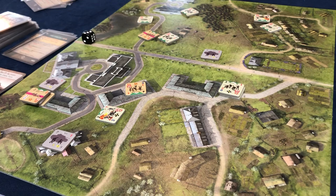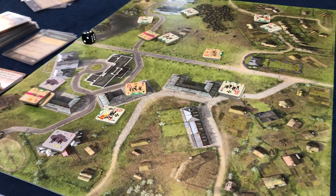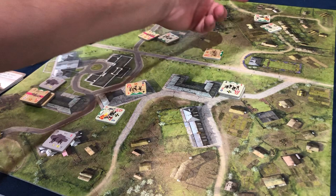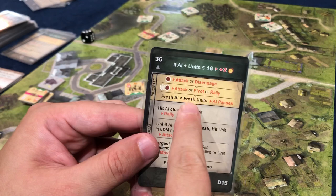He wants to face the direction with the most units in his zone — this way he's got one, that way he's got two, and that leaves two behind him out of his flank. Now next: he is going to pass because he still has this situation — fresh AI is less than fresh units — so he will pass.